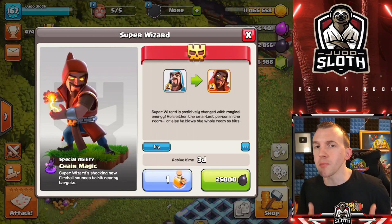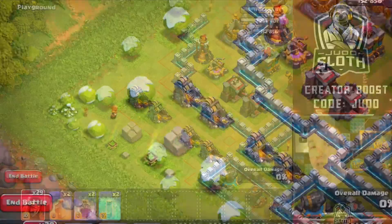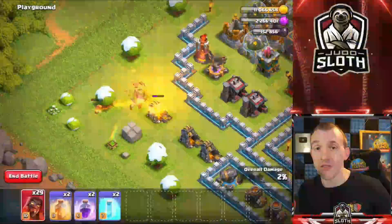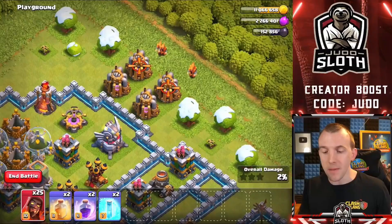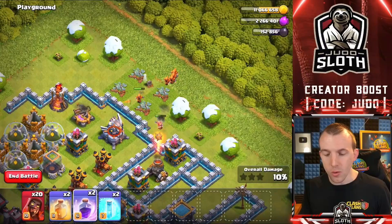We've covered the mechanics of the Super Wizard, but how does that translate into an actual attack? Using practice mode, I think they will be limited in the sense that you need to find bases where you can take advantage of their chain effect, and you need to have them protected. It's very rare that you'll find bases to really chain through multiple buildings, and if you can, you'll have to use quite a few Super Wizards.